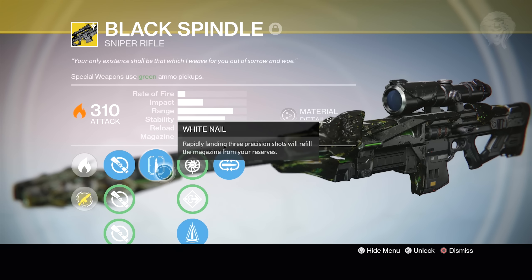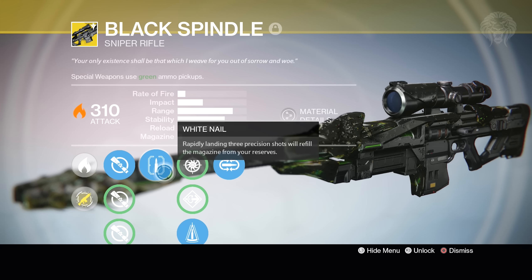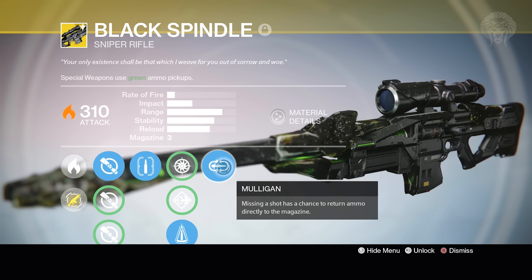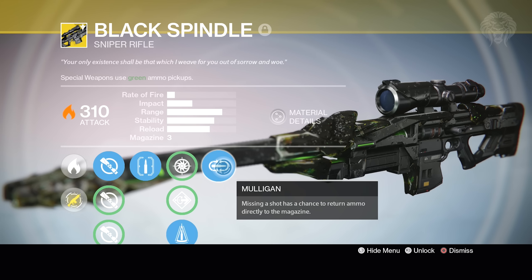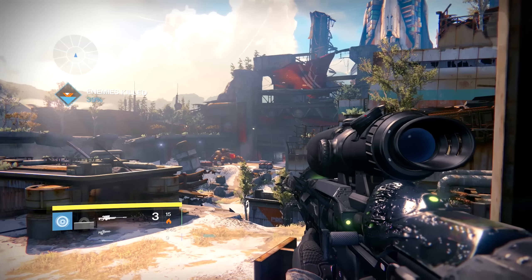The key perk that makes this literally one of the best weapons in the game is White Nail — rapidly landing three precision shots will refill the magazine from your reserves. We also have Snapshot, Flared Magwell, and Perfect Balance to choose from. The final perk is Mulligan — missing a shot has a chance to return that shot back to the magazine. It's a pretty underwhelming perk honestly, doesn't activate all too often, but can be handy when trying to proc White Nail.